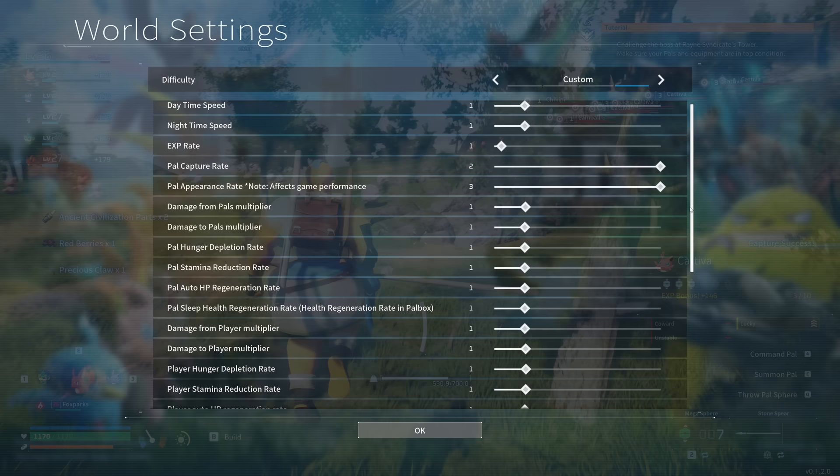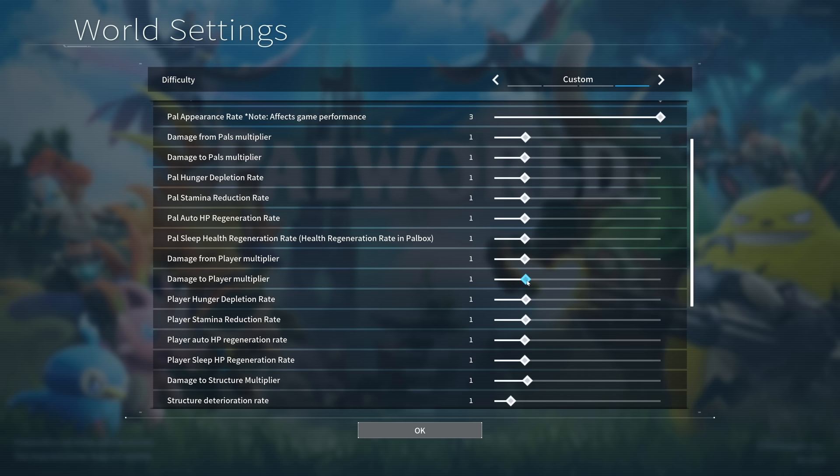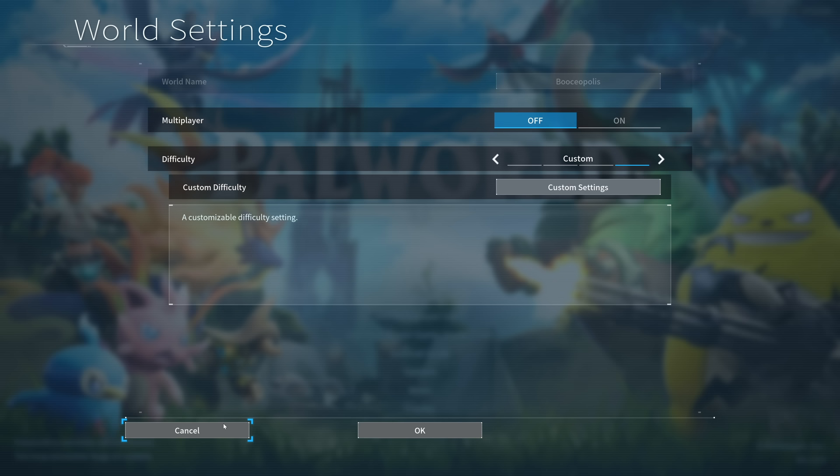Those are the two main settings to tweak. You could also reduce the damage to player multiplier so you don't take as much damage, reduce stamina loss and hunger so you can keep grinding without limitations. Same goes for pal stamina, hunger depletion, and damage - you can change all of these if you want, but it will make the game a walk in the park. For this video we're going to leave it on normal difficulty with a higher catch rate and higher appearance rate.